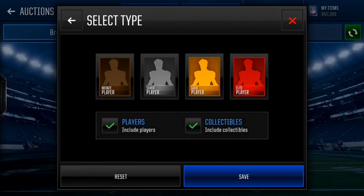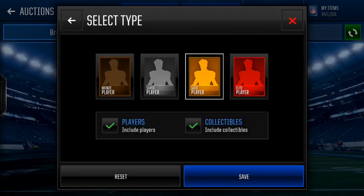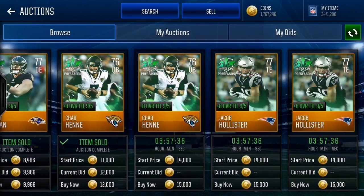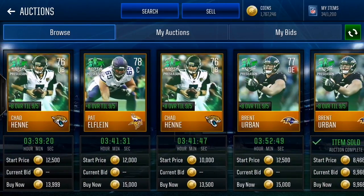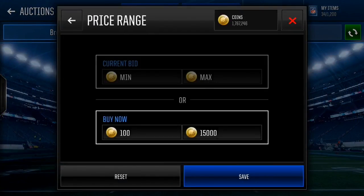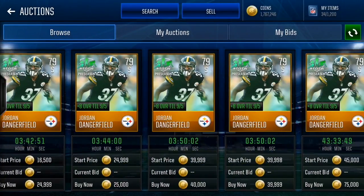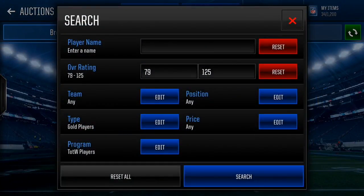Now how do you incorporate programs? Let's look at Team of the Week players - select gold players and see which Team of the Week player goes for a lot. We're looking at 15k here. There's a Jordan Dangerfield right here for 25k which I could snipe right now. So for 79 overall gold Team of the Week players, let's see what else is valuable.